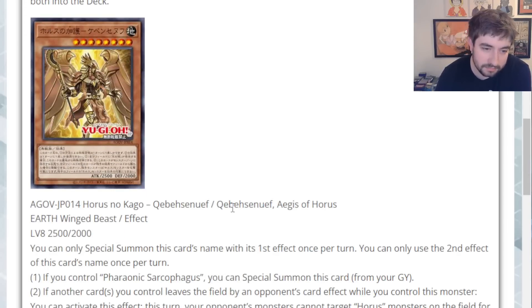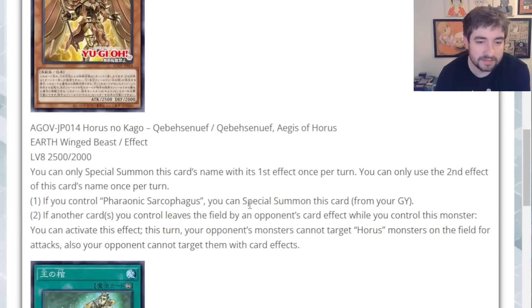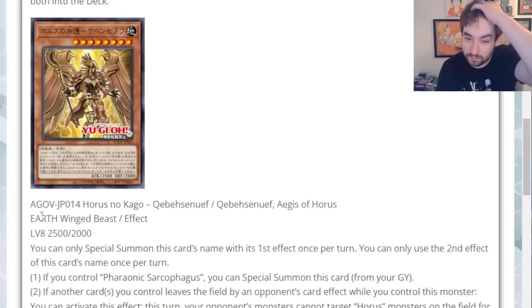The last main monster is Qebehsenuef, Aegis of Horus. This is an Earth Winged Beast effect monster, Level 8, 2,500/2,000. Summon effect is hard once per turn, second effect is hard once per turn. If you control Pharaonic Sarcophagus, special summon from the graveyard. The trigger effect: if another card or cards you control leaves the field by an opponent's card effect while you control this monster, this turn your opponent cannot target Horus monsters on the field for attacks, and your opponent cannot target them with card effects. That's by far the worst one — this card is by far the worst card out of the bunch.